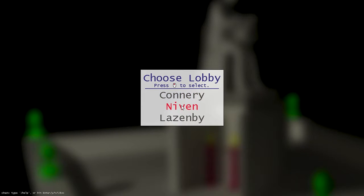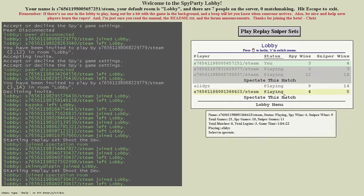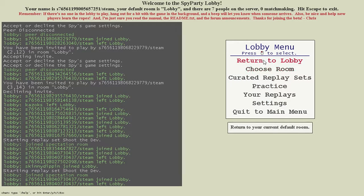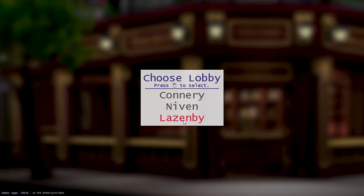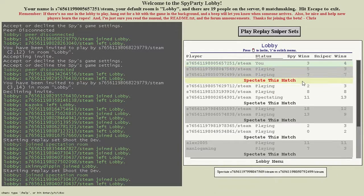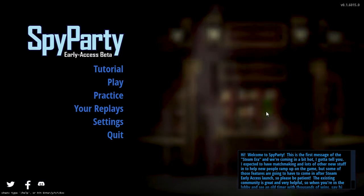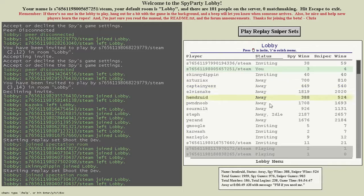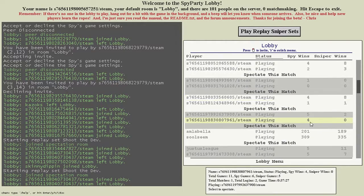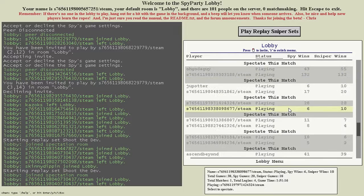We did Connery in the first episode; we'll try the Niven today and see what we can find. There's not very many people in this lobby. Let's try the Lazabai. Nobody open here right now. Let's just try and go to the other one that tends to have more people. So Connery lobby - can we find anyone to match up with? I'm going to go ahead and just hang out, wait for a match to begin, and I'll bring you guys back when we have something. I'll be right back.